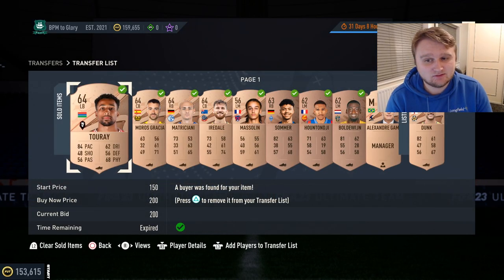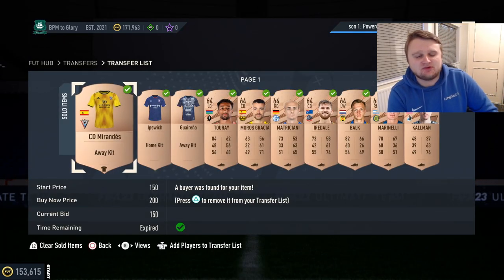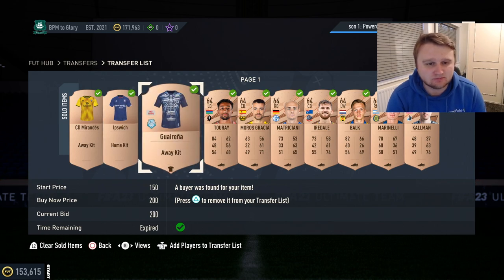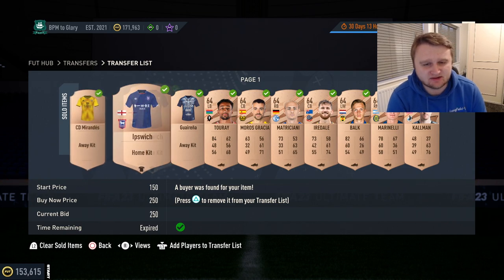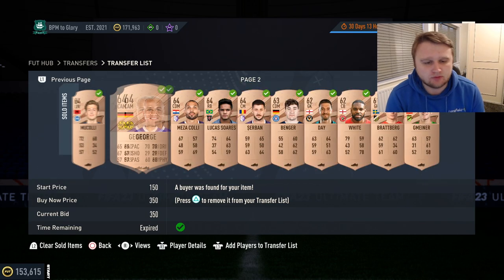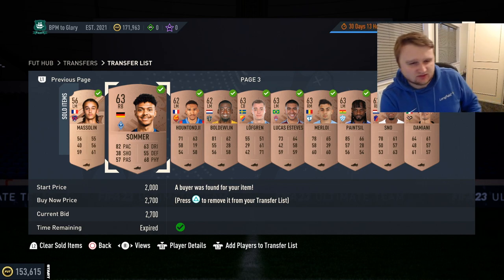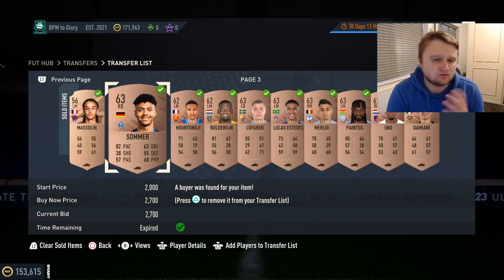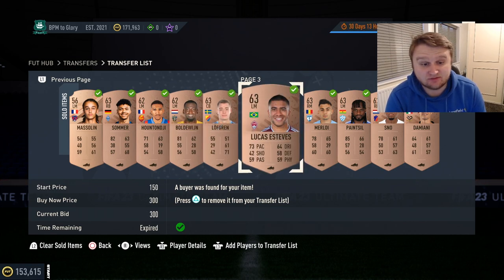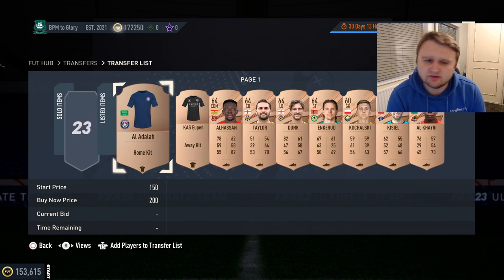So far this episode: three Team of the Weeks and a Brazilian manager that sold instantly for 5,000 coins. Coming back a little later, we're on 171,963 coins — much better. 250 coins for the Ipswich kit, 200 for the Guarinha, 150 for the CD Mirandes kit — kits do sell, so it's worth checking and listing them. 850 for Serban, 700 for Boldov, 1,700 for Loftren — decent sales throughout.